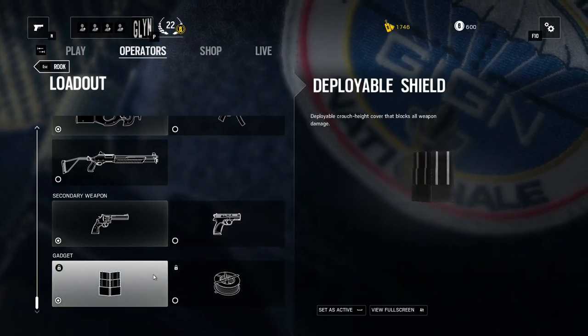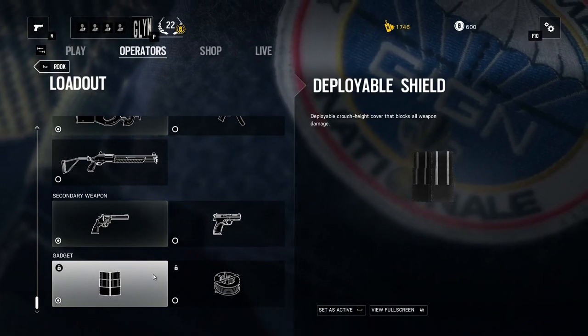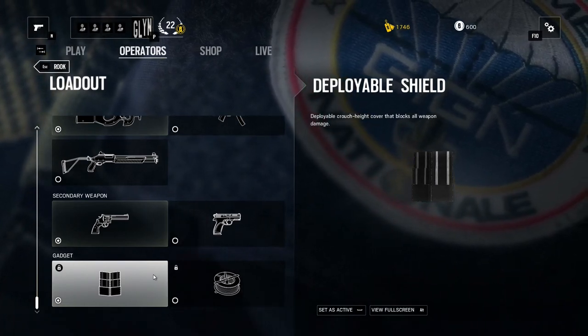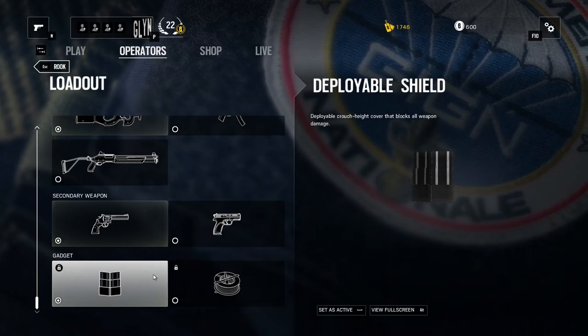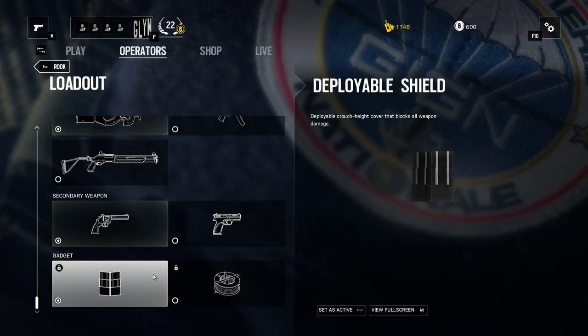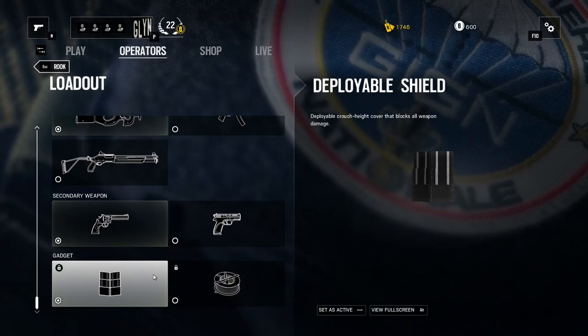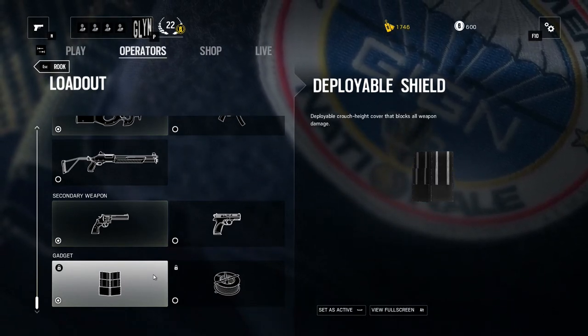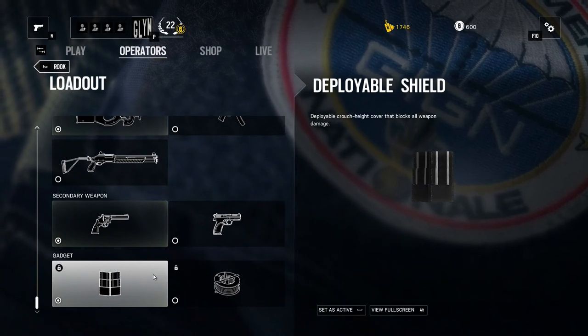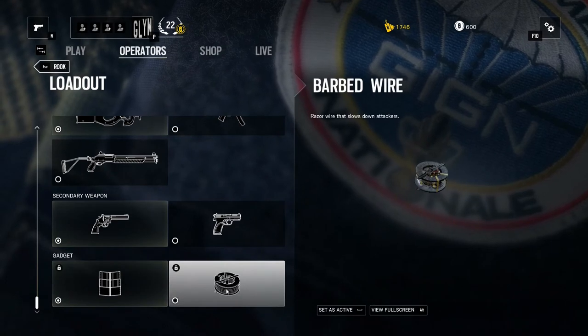For gadgets, he's either got a deployable shield, which is really useful — you can use this as cover for yourself or your team, or you can use it to block off areas. It forces attacking characters to jump over it, exposing themselves to quite a high amount of gunfire. Put one of these in front of a doorway and it's really effective at making people expose themselves as they come through.